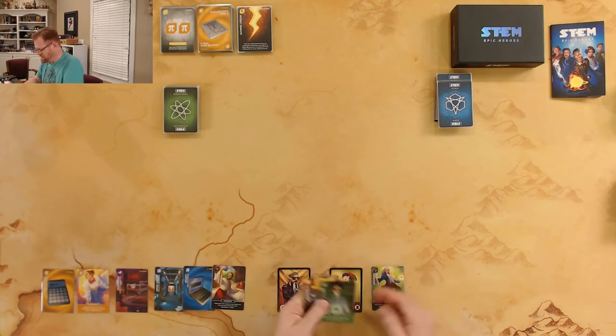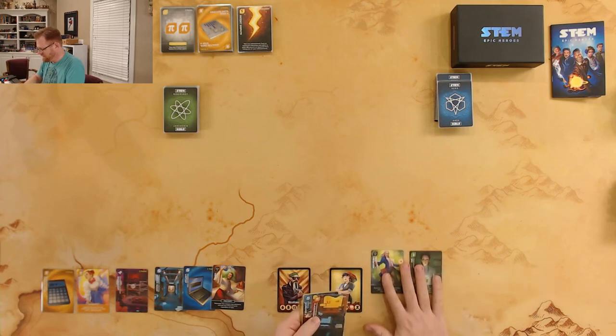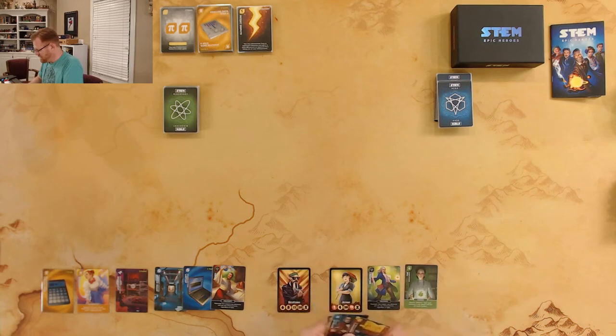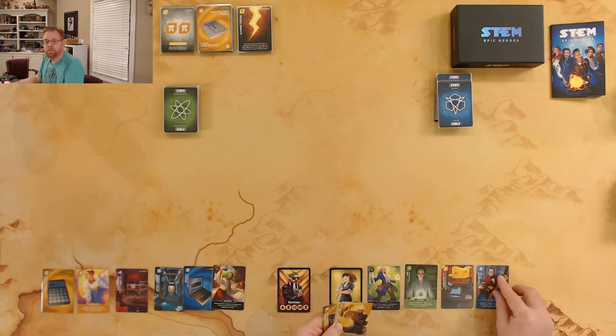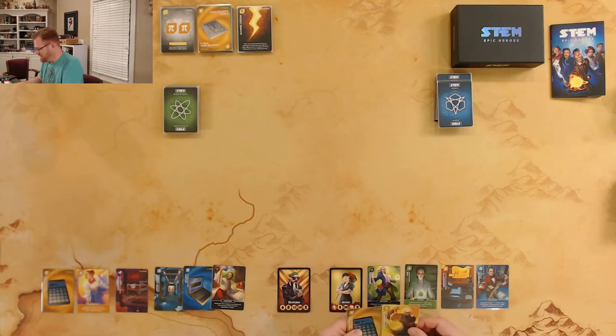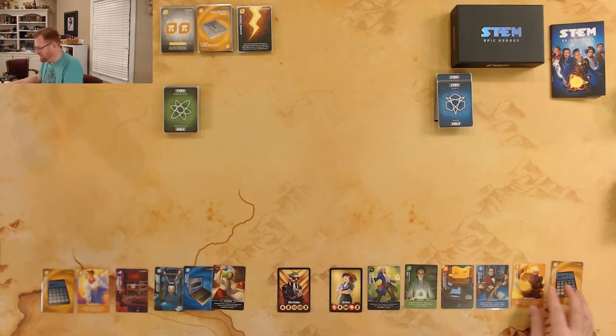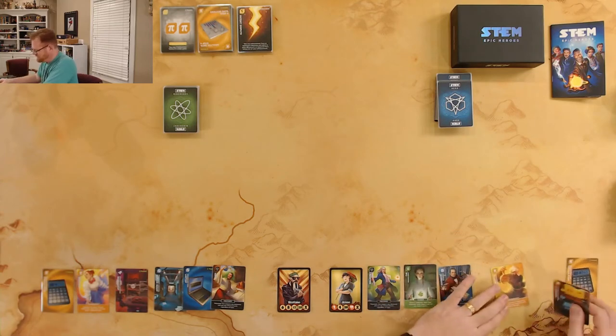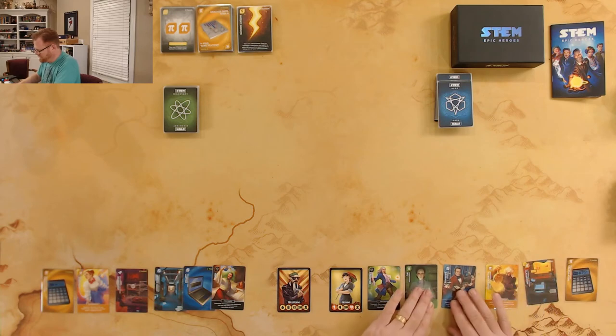Over on Jesse's side, she's got a polymath also, Isaac Newton, Woo, and Babbage. She has a whole bunch of heroes but not as many items.